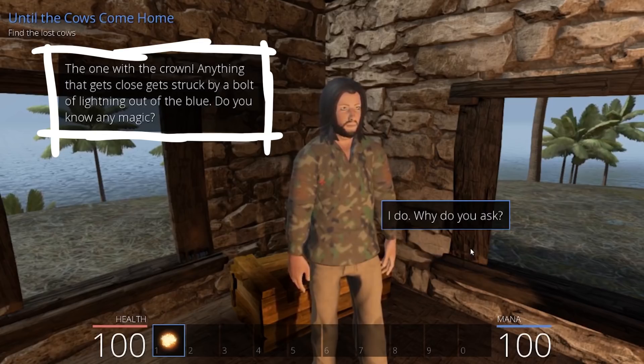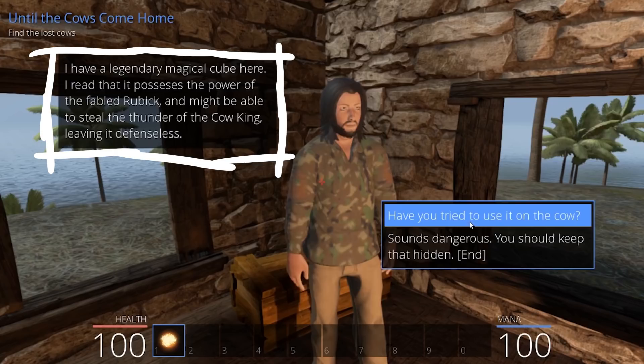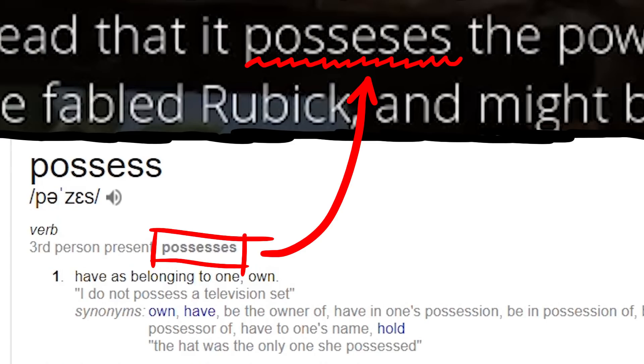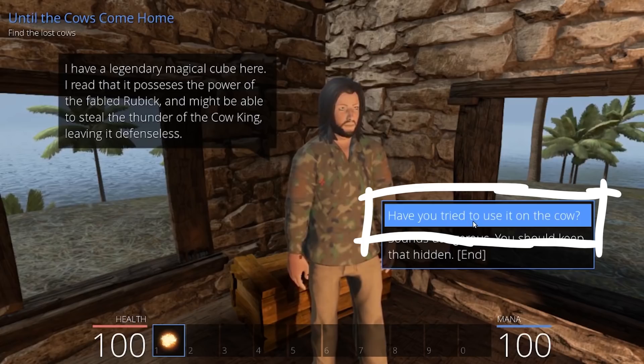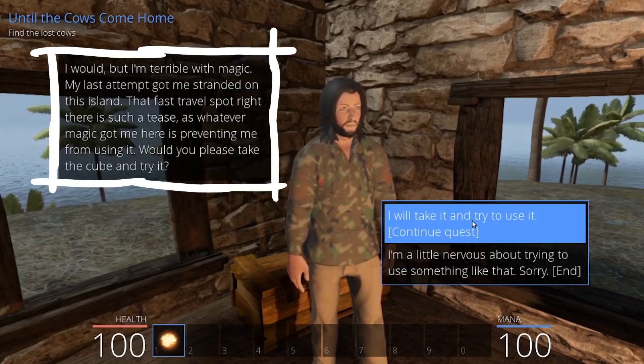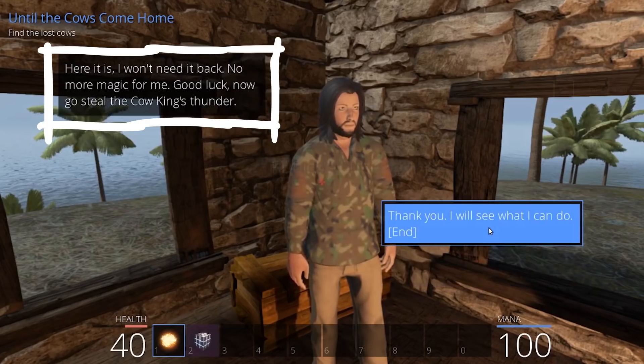Which one worries you? The one with the crown — anything that gets close gets struck by a bolt of lightning out of the blue. Do you know any magic? I do. I have a legendary magical cube here. I read that it possesses the power of the fable rubik — and there is a typo here, literally unplayable — and might be able to steal the thunder of the cow king, leaving it defenseless. Would you please take the cube and try it? I will take it. Here it is, I won't need it back. No more magic for me. Good luck.